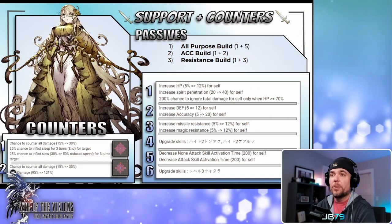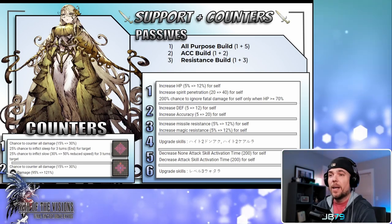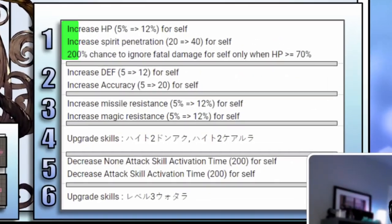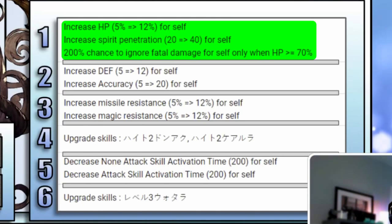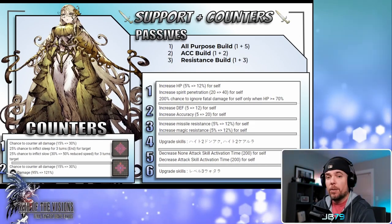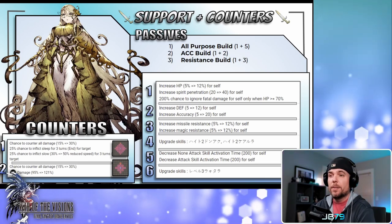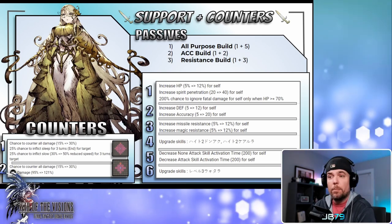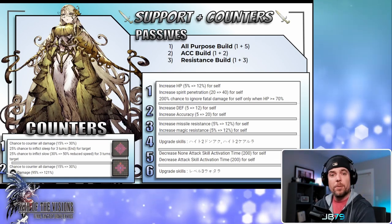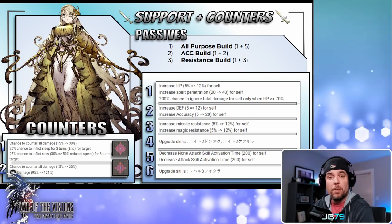Moving into support abilities and counters. Passive number one is really an always-on passive. Amnalis has a 12% HP boost, 40 spirit penetration, as well as an always-on conditional courage effect. This works identically to Katone's mastery 2, or soon-to-be Skahal's mastery 2. If she's above that 70% HP threshold she'll have an indispellable courage on her. If you do deal fatal damage and that courage procs, a second unit can eliminate her — which gives you added incentive to run a healer behind her to keep her topped off and make it difficult to deal with that mechanic.